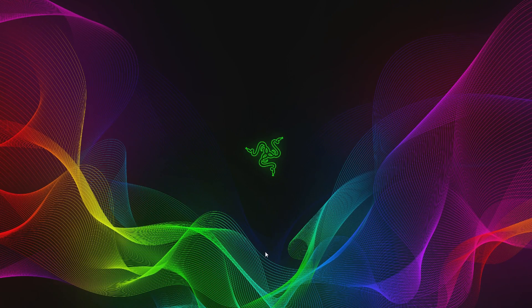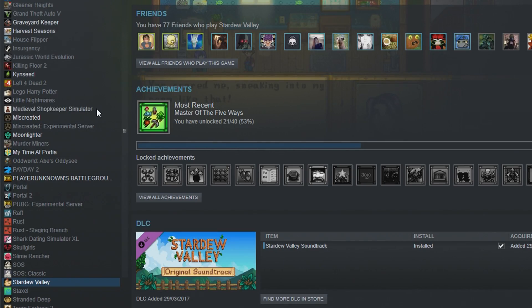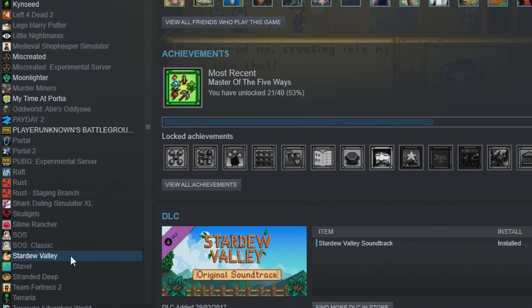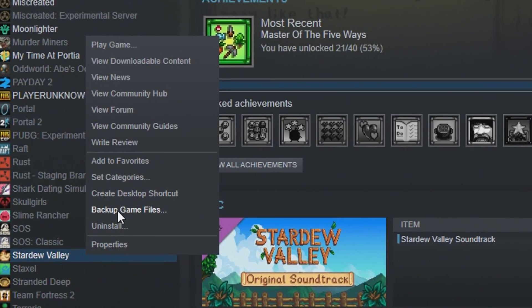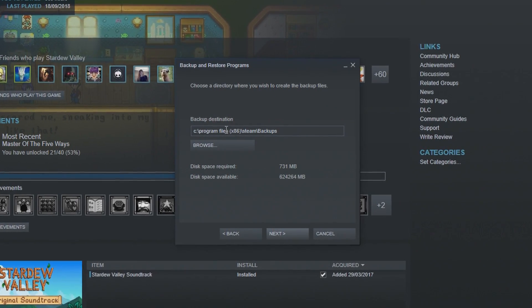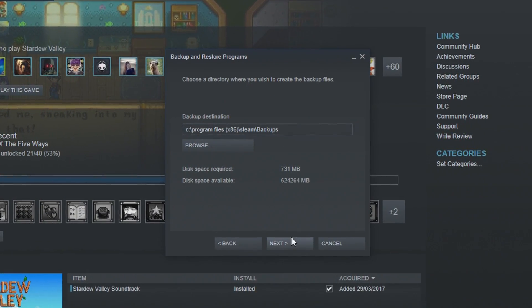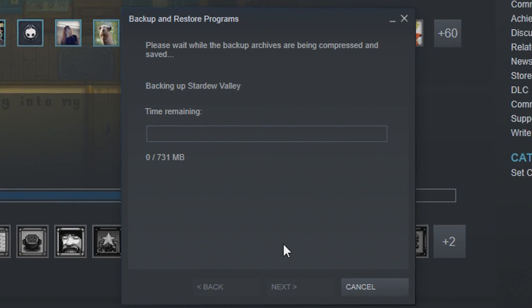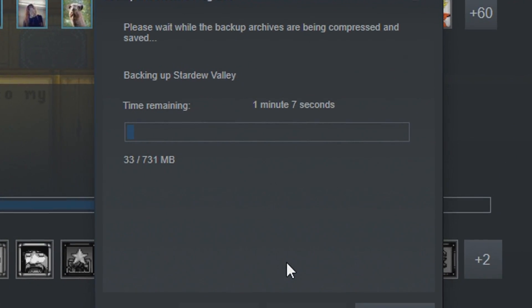The first thing you want to do before even installing any mod is backing up your saved data. You can do this by going to find Stardew Valley in your Steam library, right-clicking on it, and pressing 'Backup Game Files.' Then press Next, choose your destination, press Next again, rename it, and this will back up all of your Stardew Valley saves on Steam.